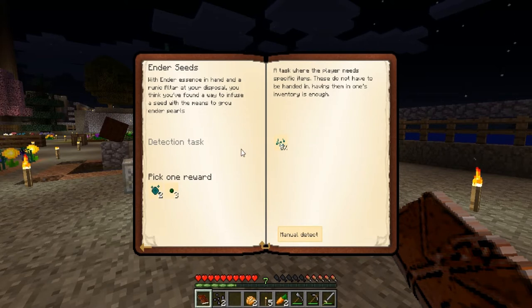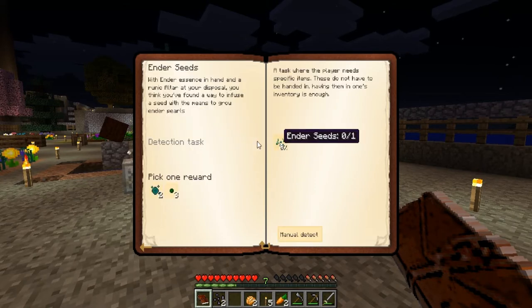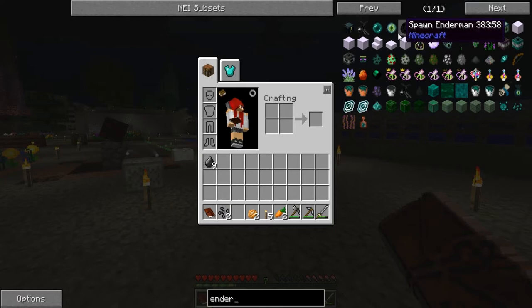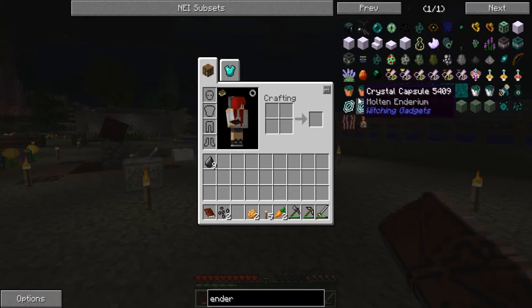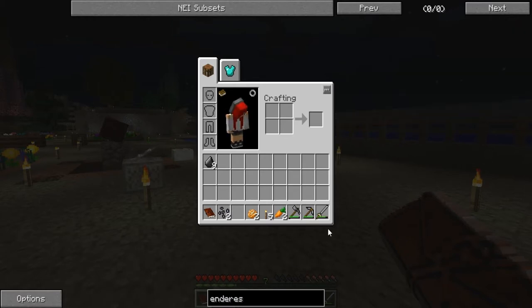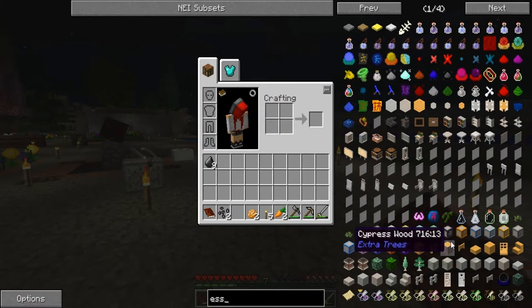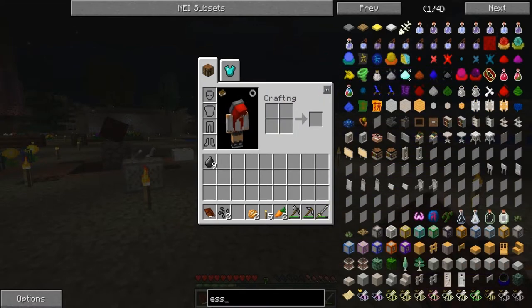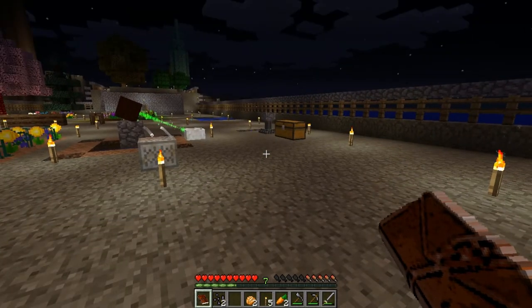With Ender Essence in hand... okay, I don't have that yet. Let's see. Ender... How do you get Ender Essence? Hmm... Let's see exactly what it was again. Ender Seeds... okay, well let's look that up then.